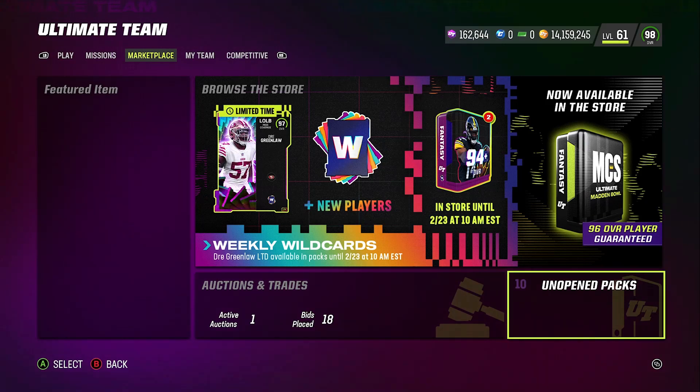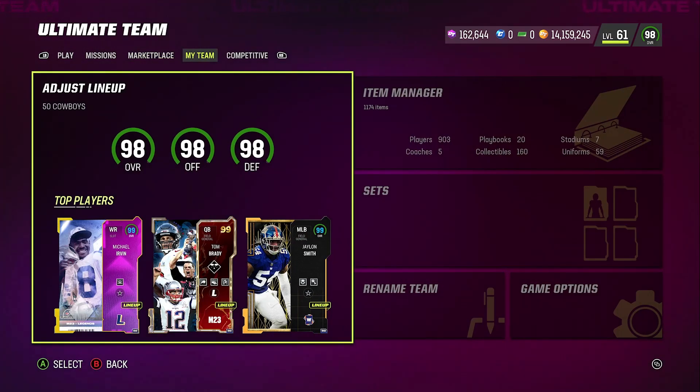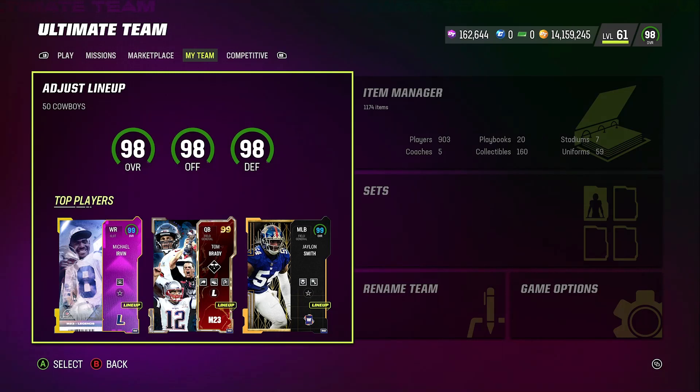That's how I go about making my coins — I grind all the time. I only buy players that I need, but recently I did juice up my squad. I did it for you guys because I wanted to make the first 98 overall, 50-out-of-50 Dallas Cowboys theme team, and I was able to accomplish it. For those who want to copy it you can, but for those who don't, you can just check it out to know it's possible. My goal towards the end is to get a 99 overall Cowboys theme team and I'm starting now. Thanks for tuning in!